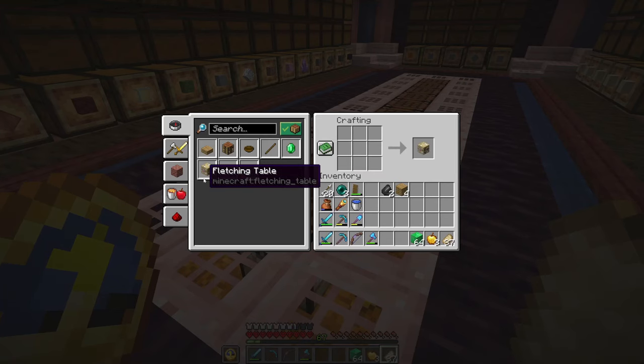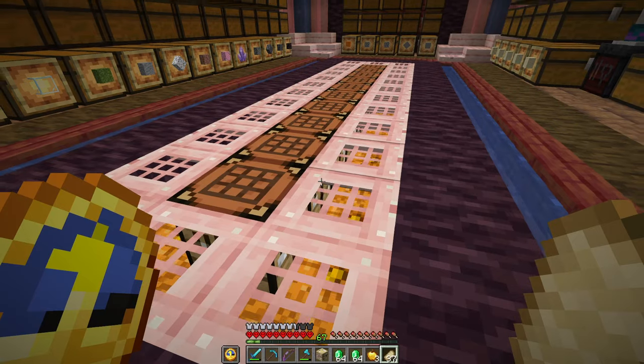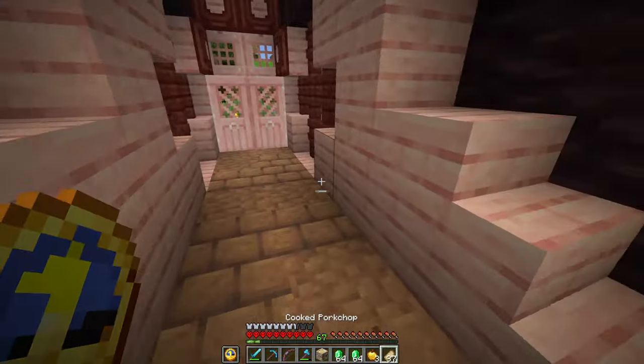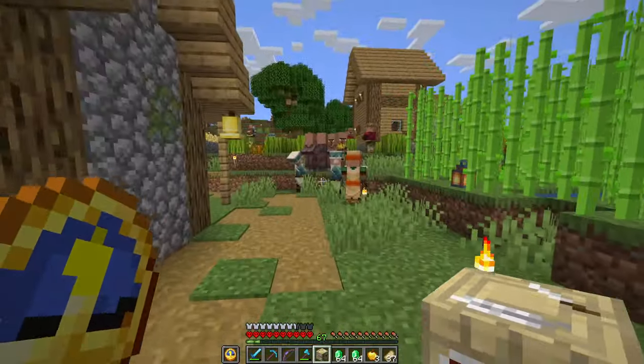Now for the arrows. There's actually a really easy way to get arrows, and I personally feel like it nullifies the whole infinity versus mending argument. Infinity is completely useless if you already have as many arrows as you could ever want. All I need is a fletching table, some emeralds, and a villager. Just look at how easy this is!